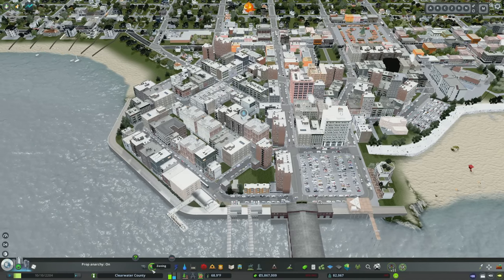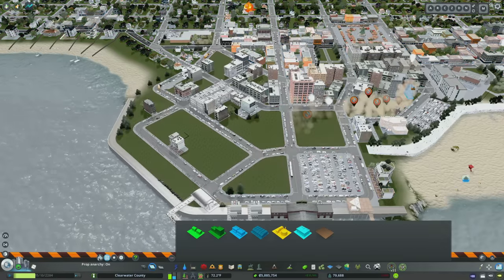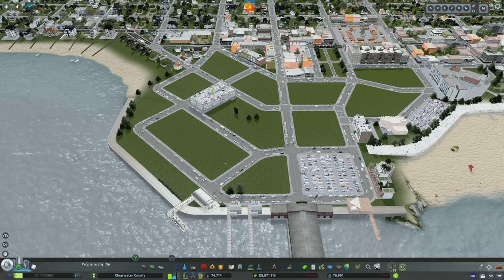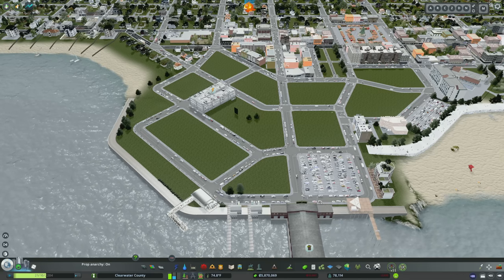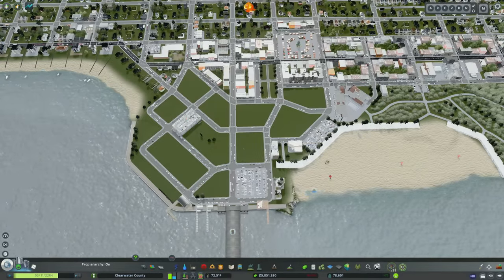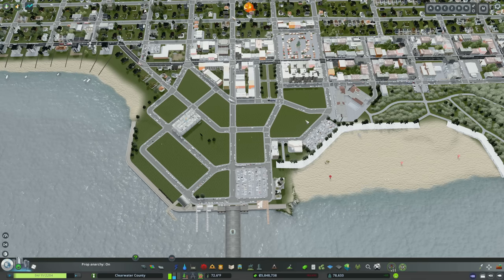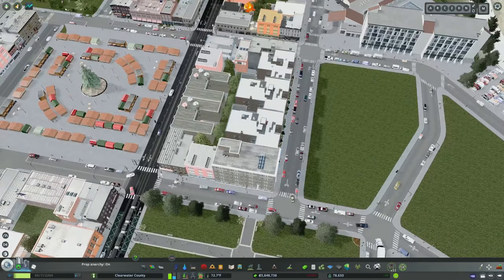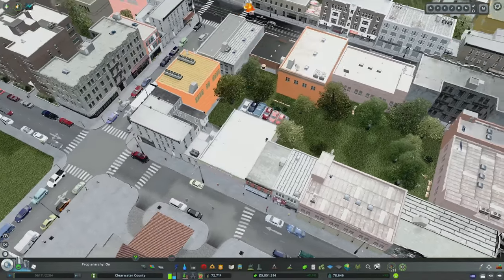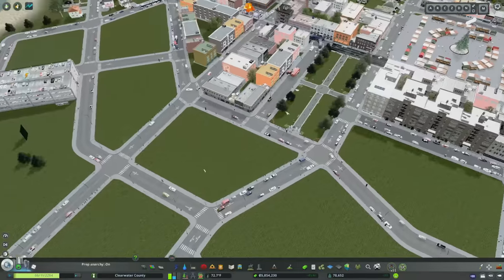I don't really want the buildings turning over just yet, so we're going to do something not entirely realistic — de-zone most of the downtown and start over. We're going to completely rethink the roadway network and add alleys. One of the issues with the old downtown was that buildings with parking behind them had no way for cars to actually reach it. So in between each block, we're going to run a 1U two-lane alley with toggle zoning disabled, to ensure no buildings face those back roads.